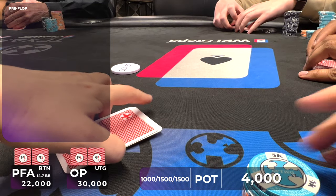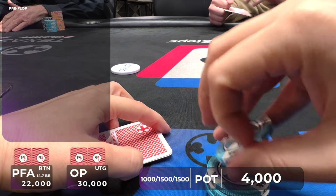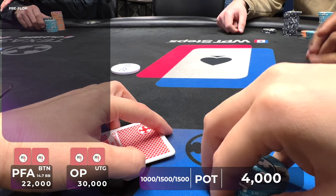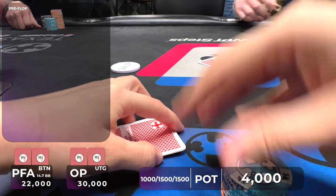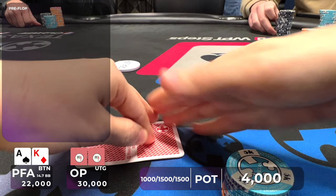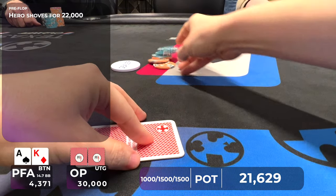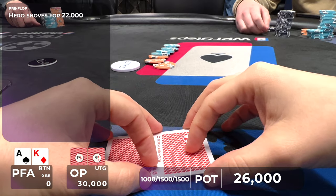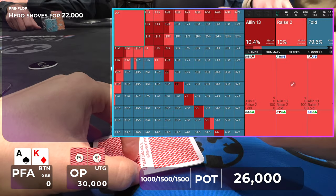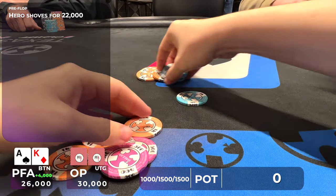The blinds went around and I played a couple of pots, so now our stack is back down to 22,000 at 1,000/1,500/1,500 — about 13 big blinds. It folds all the way around to me on the button and I have Ace King offsuit. This is a different situation than pocket aces because it's not a made hand. If we shove and everyone folds, those big blinds are precious and we're happy to take it down. I'd rather just take the big blinds and build up my stack without having to see a showdown.